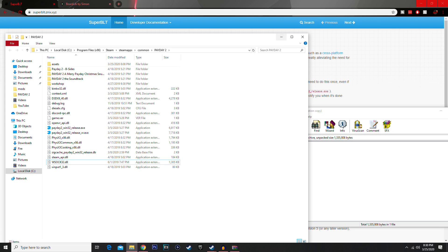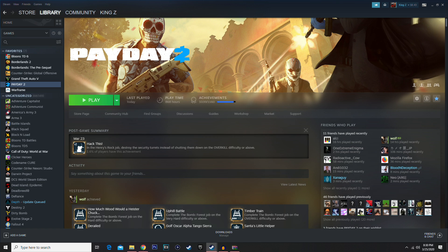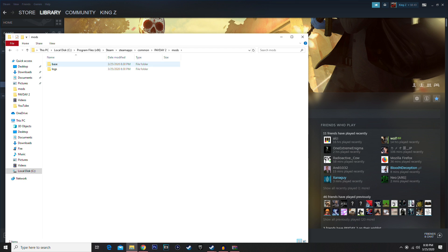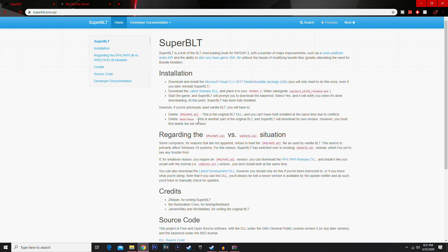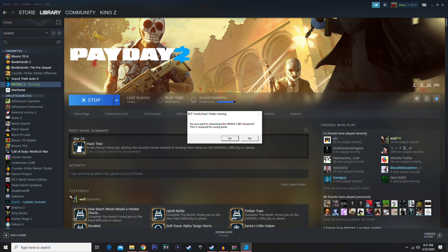Once you delete that conflicting file and put in the new one, you need a mods folder. You can either create a new folder and name it 'mods', or for a smoother setup, go to Steam, hit Play — it'll ask if you want to download the Payday 2 BLT base mod, which is required for using mods. Hit Yes and it'll set everything up. The installation finishes and says to restart Payday 2. If you check your folder, you'll see the mods folder is there with 'base' and 'logs' inside. If you delete 'base' it'll just reinstall when you launch the game again.